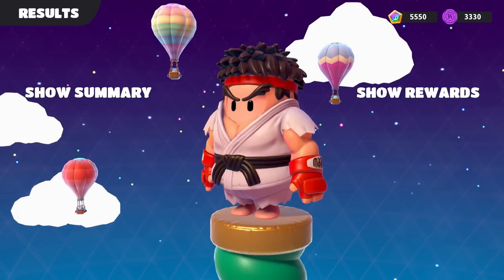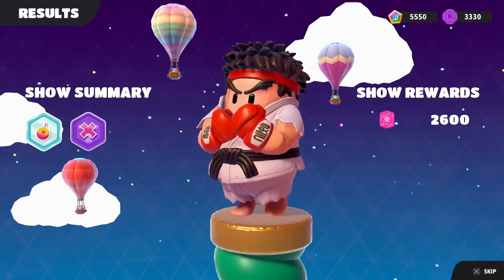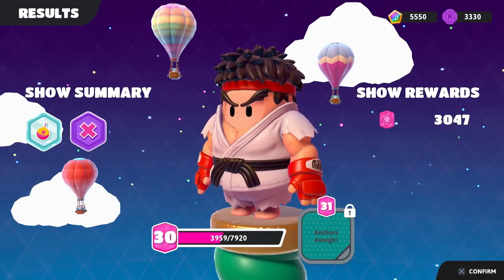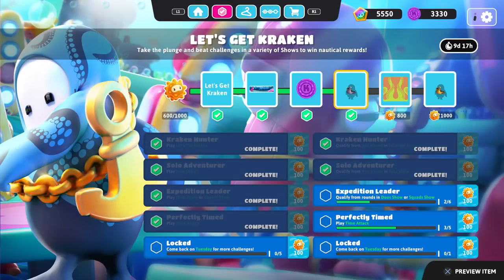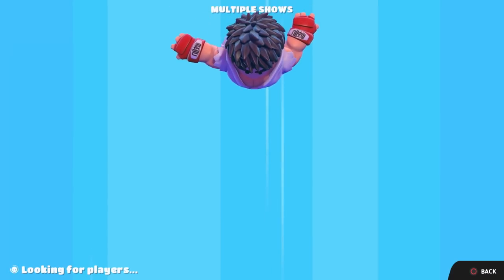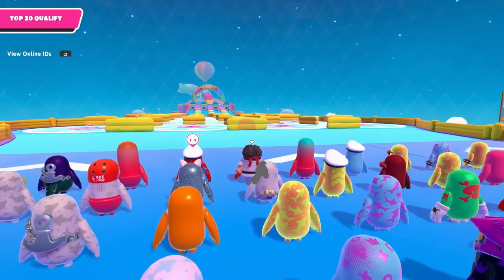We'll exit the show and just deal with that. That was our first show today — not going too bad. We got 2,600 points with a little extra getting us over 3,000. We qualified from rounds in duo shows — we just need to do that four more times. Let's hopefully get some easier rounds to qualify from.